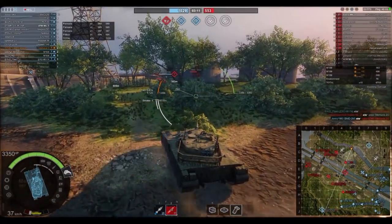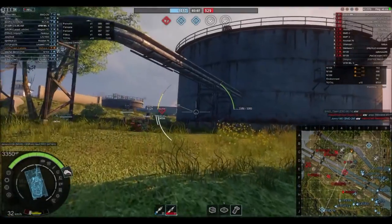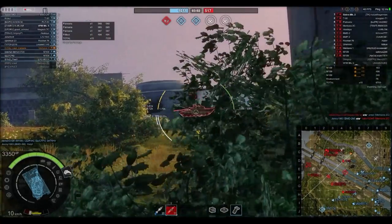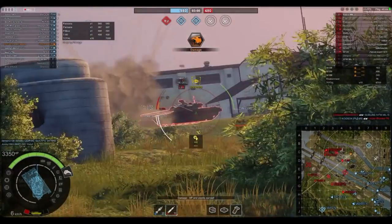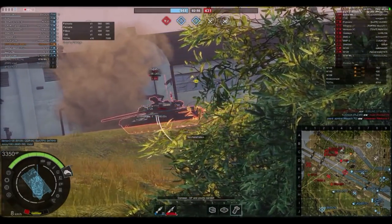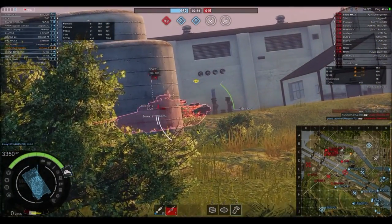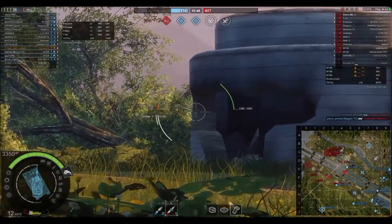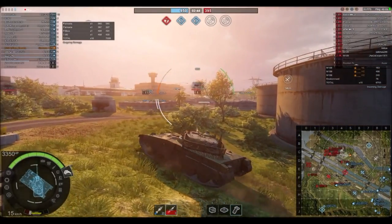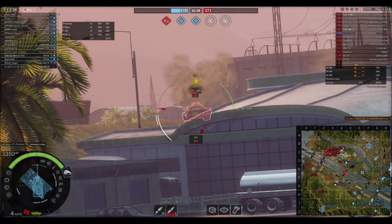By now we were winning pretty handily — we'd been down before but now it's 1,000 to 500. We managed to hold the two caps in the city, which is super important. I got a HEAT round into the side of a T-90, though unfortunately one shot didn't penetrate. I tried to get one last shot in before he got out of the way. If I'd had one more in the ready rack I probably could have killed him there, but it didn't end up happening. I took some free shots at another target — the reload is about 9.1 seconds.